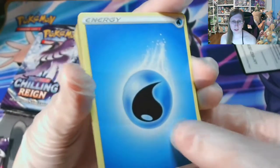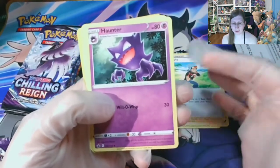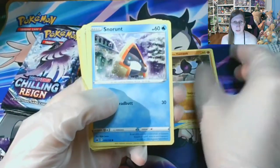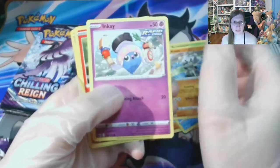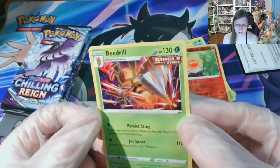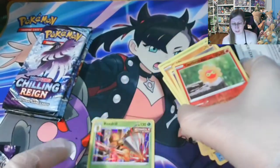Starting off, we have a Water Energy, a Brawler, a Haunter — I really like the artwork for Haunter, but then again I really like Ghost Types in general. Snow Runt, Bounsweet, Kabfu, Inkay, Castform, and a regular Hollow Single Strike Beedrill. I really like the artwork for that. I'm going to go ahead and sleeve that up.